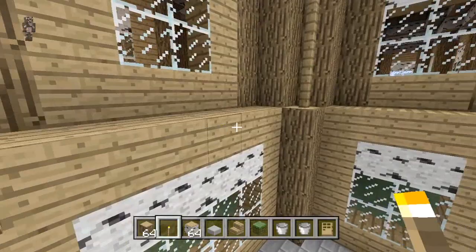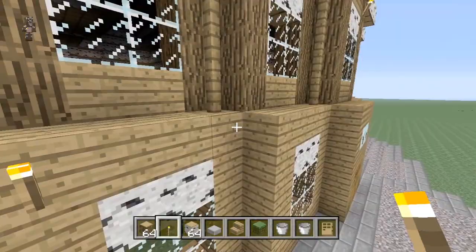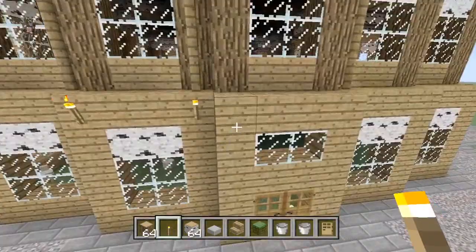They've made cakes stackable. I'm not sure if they forgot to do that in the actual update or not, but cakes are now stackable. They've also added a how-to-play page for host and player options, for people that don't know how to use it.